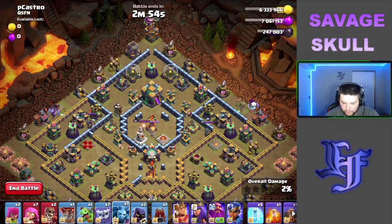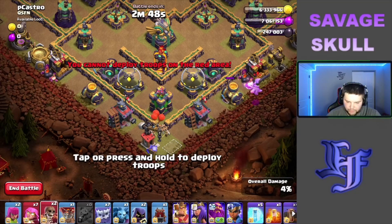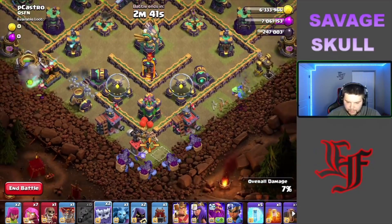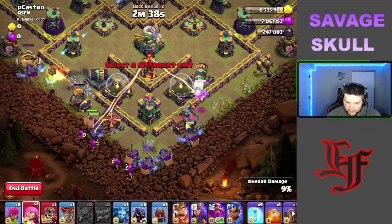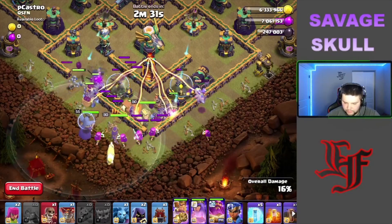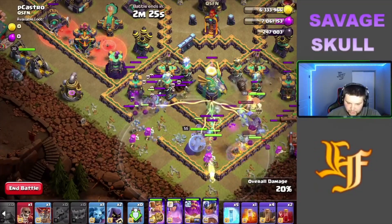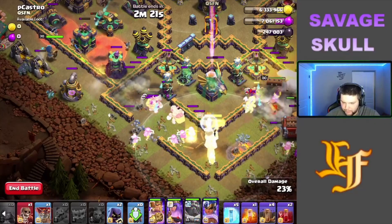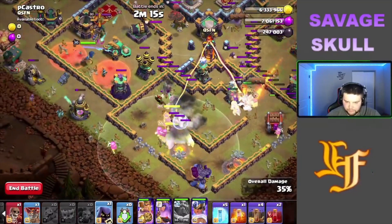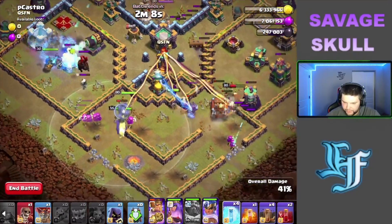A quick one-two balloon-minion combo to take down the other archer tower, get the baby dragon going to open up our compartment — that was a little scary. Get the yeti down, and as soon as he gets close to destroying that dark barrack, we get the other yetis going. The super archers are right behind the yetis — king, queen, ground warden, log launcher. Get the skeleton spells over here, get the RC going. Clean-up troop, warden ability early. Didn't get the king, but that's okay — we'll live.